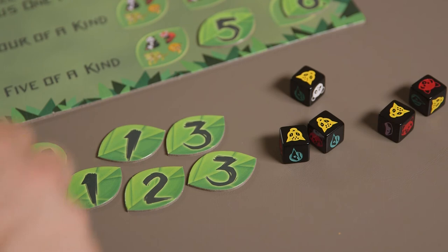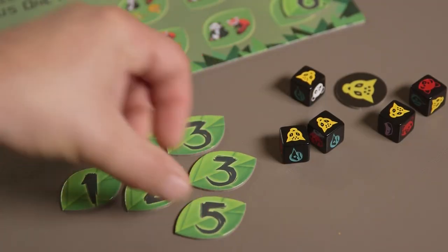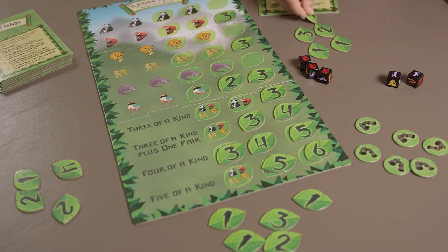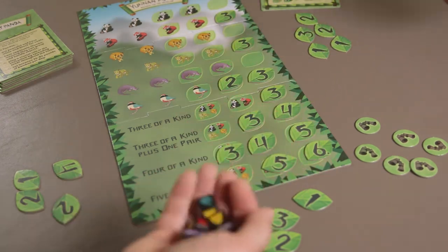Important note: if it is possible for you to make a match on your turn, with or without a binoculars token, then you must do so. After rolling the dice, choosing whether or not to play a binoculars token, and possibly earning a leaf token, your turn is over and it is the next player's turn.